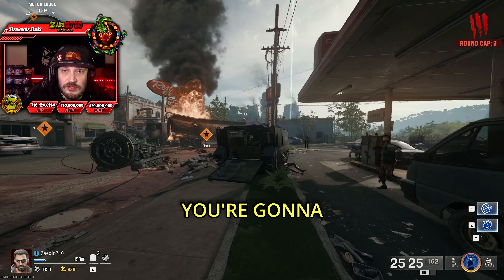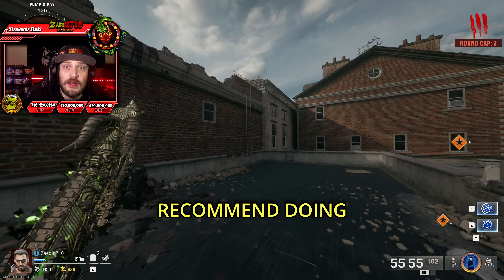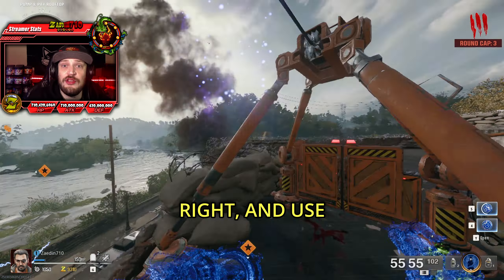Step one: when you get into Liberty Falls, you want to make sure that you reach the round cap of 11. If you did bring in Burst Dash, I recommend making sure that you have a charge of your Aether Shroud. You then want to go up to the spawn rooftop, jump out, turn to the right, and use your Burst Dash — you should be placed on the other side of the Zipline.